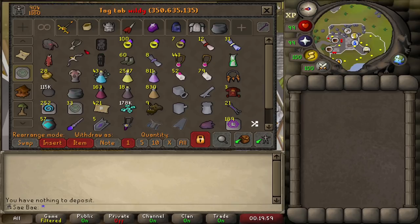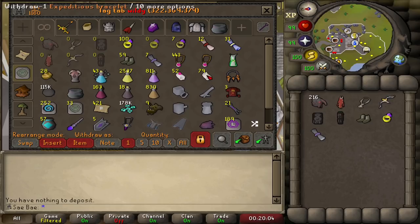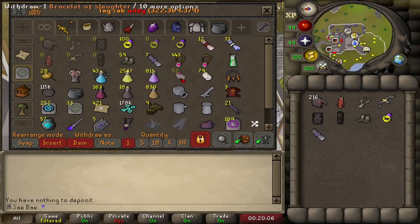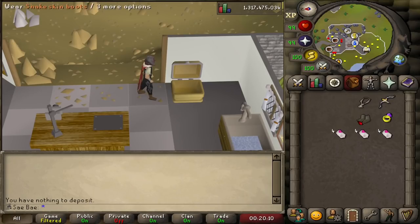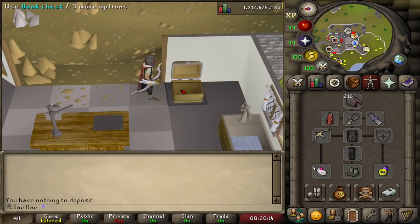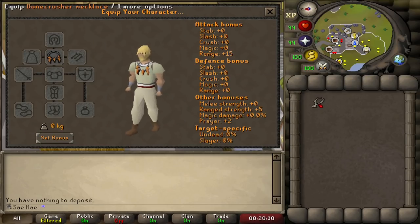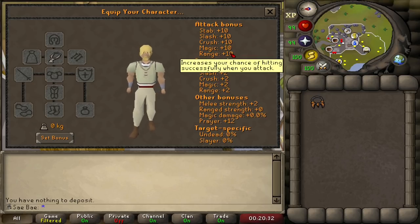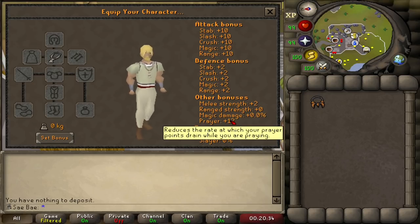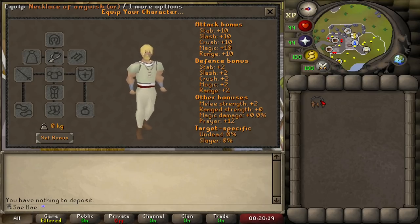If I'm gearing up, I can just go down this list and grab my Bracelets of Slaughter or Expeditious Bracelets depending on the task. Generally, I bring a Bonecrusher Necklace. A lot of people choose to bring an Anguish over it, but I prefer Prayer Bonus. It shares similar accuracy with the Anguish — the Anguish does have plus five additional — but the Bonecrusher keeps plus 10 and has plus 12 Prayer, which is insane. It saves so many Blighted Restores.